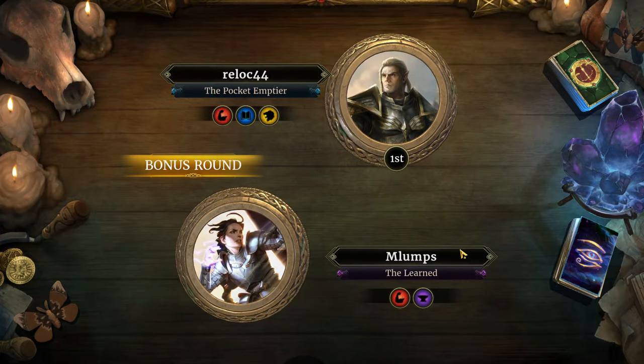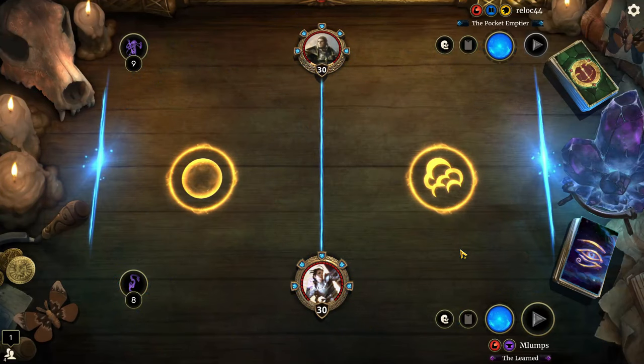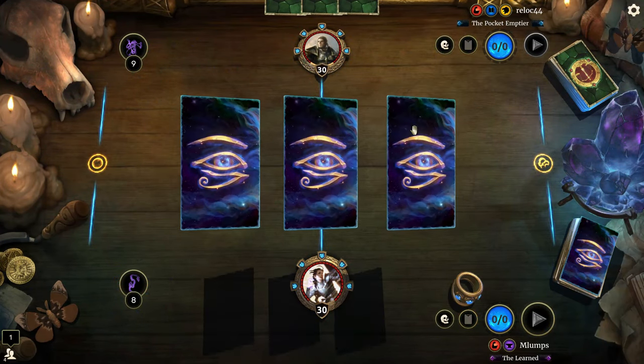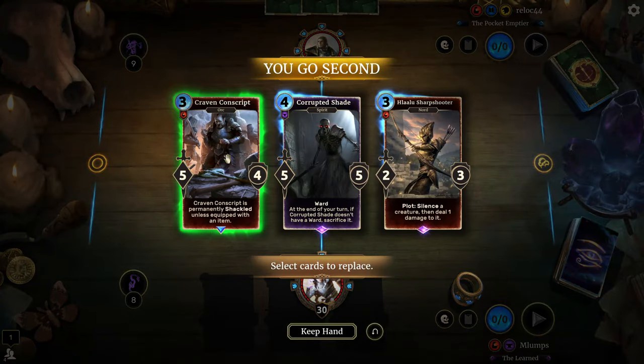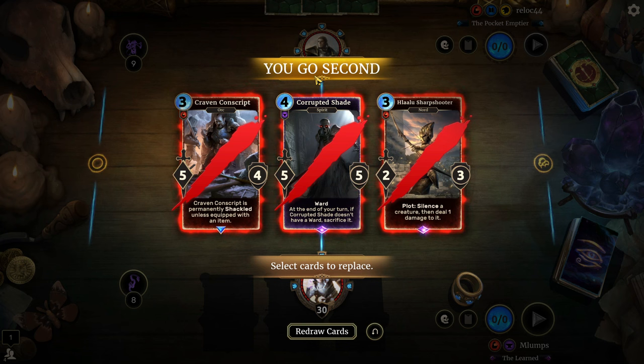Our first match is up against Relok44, the Pocket Emptier. They are on Guild Sworn with a Hlaalu card back, so not going to make any assumptions right out the gate. They're on a 79-card deck.